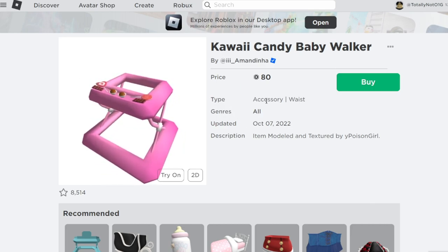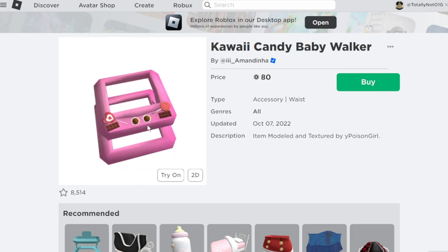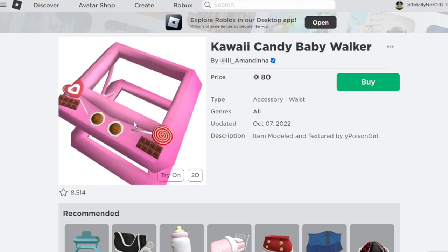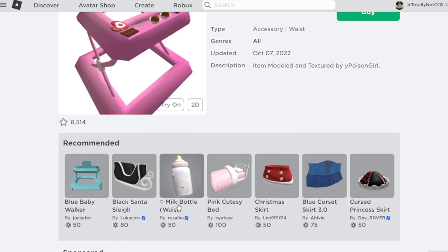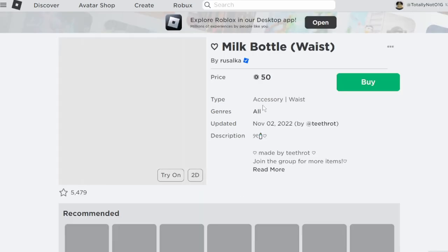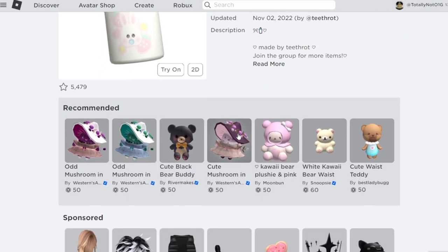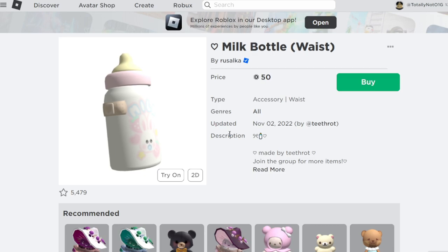We just put in the Kawaii Candy Baby Walker. I apparently had noted this code as well, and when I was looking over my notes I accidentally put this one in. This is an accessory that goes on your waist — it's a Kawaii Candy Baby Walker. It has some candy on there: chocolates and lollipops, and that's pretty cool. It actually plays so well on my character. We also got a milk bottle here which you can put on your waist, and there are some little plushies and bears you can have, which is really cute.